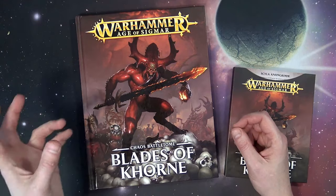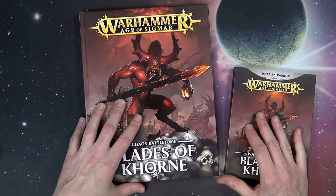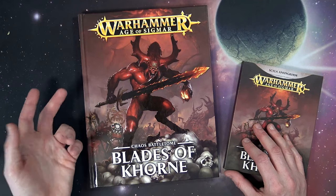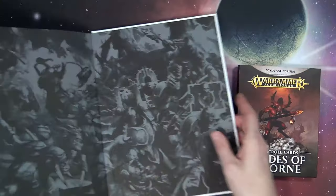There are some points differences — only two I could find on a cursory look. The Bloodreavers are now 10 points more and the Skullcrushers are up from 80 to 100 points. There are a couple of points changes, and the points are listed in the back of the book.